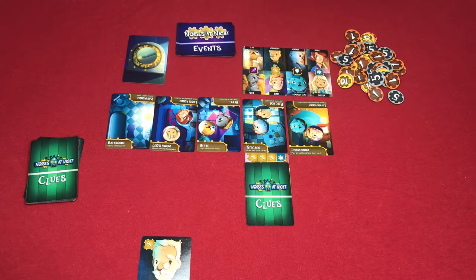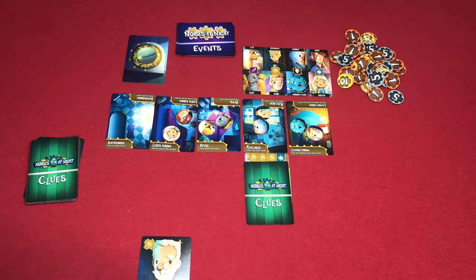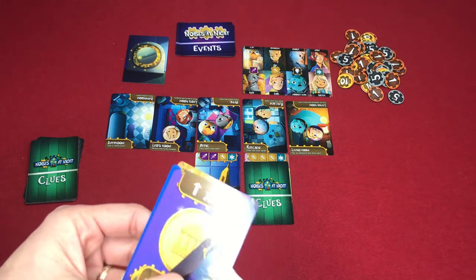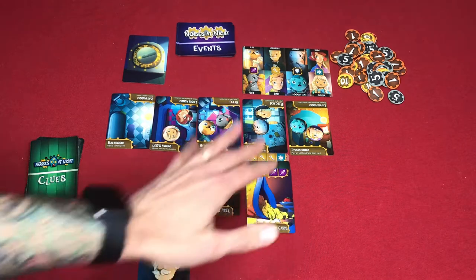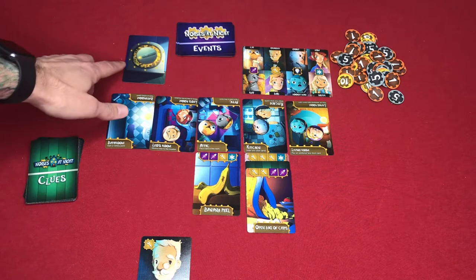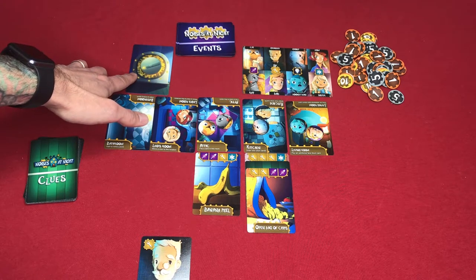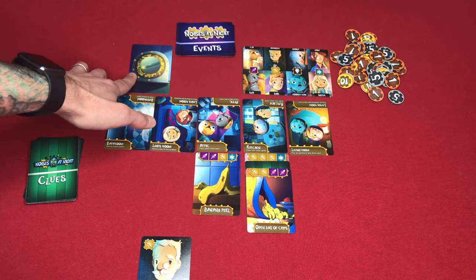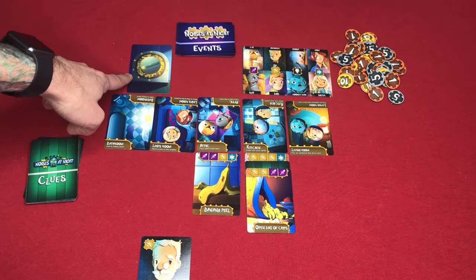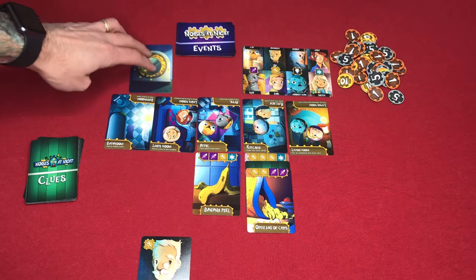Another way to get points is by guessing. If I'm grandpa and I've been playing wrench cards and someone wants to guess that I'm grandpa, they can guess at the end of the round. If they are correct, they get points equal to the current round number on the clock. If they are incorrect, I gain those points instead because they picked me but chose incorrectly. Every round, the clock ticks down one notch.